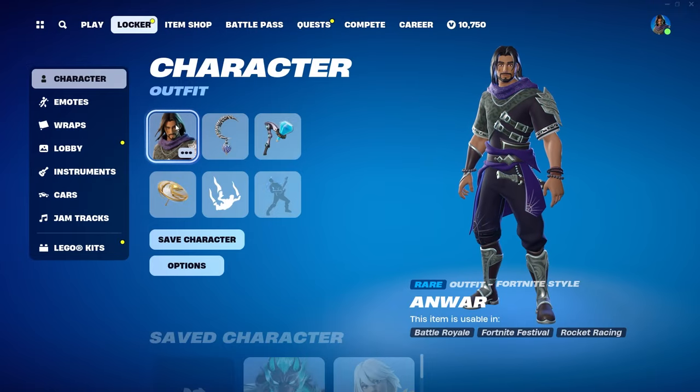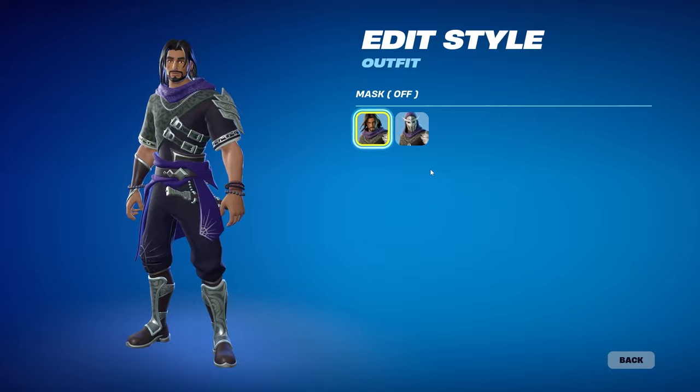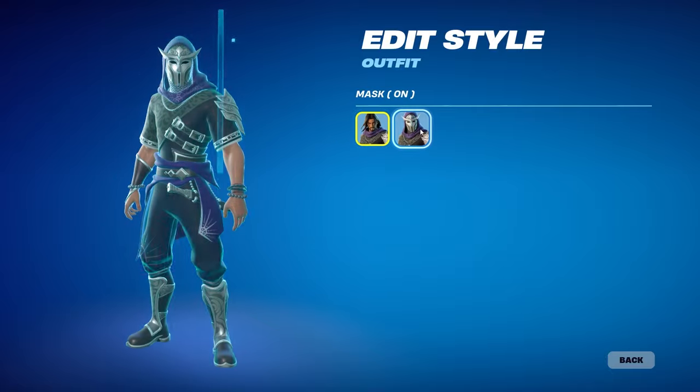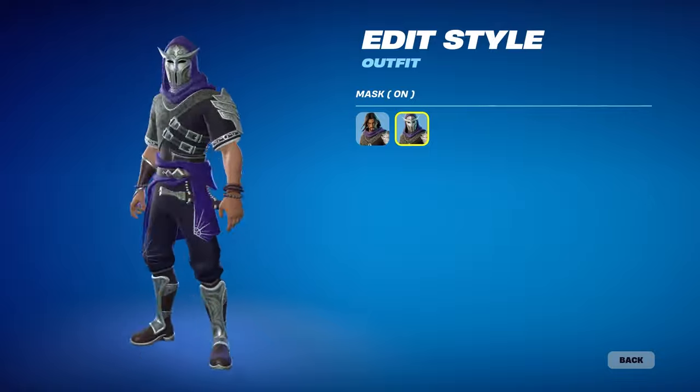Alright, so now for the male skin — we have Noir. He does have multiple edit styles. You can toggle the mask off or you can put it on. I'm going to put the mask on for him, I think it looks pretty cool.